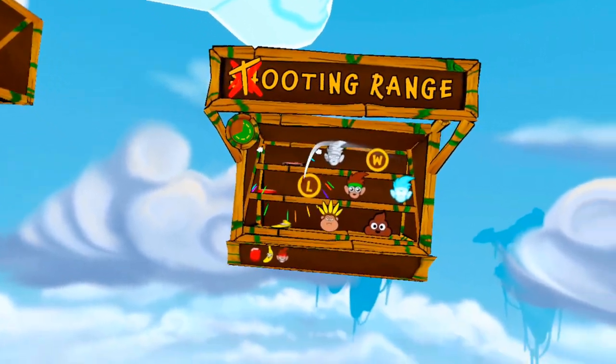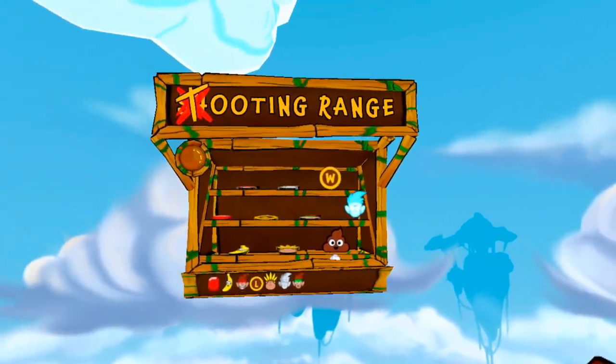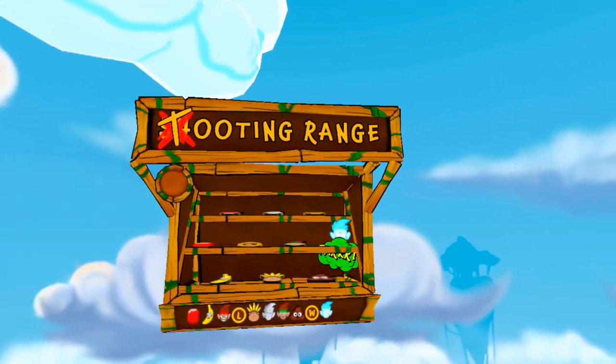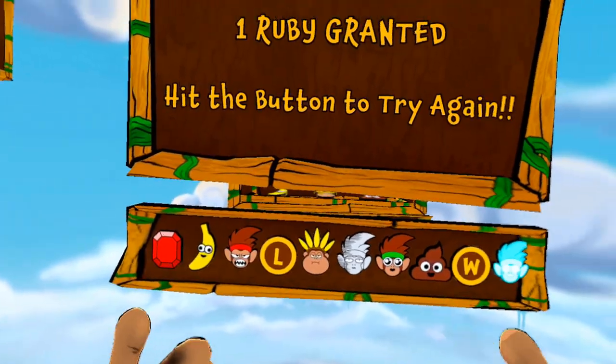Come on. L — yep. And then that one, and then that one, and then that one. And then poop, and poop, and poop. And then W. And then that one. I did it! If you do that exact order, you will unlock the styled snail cosmetic.